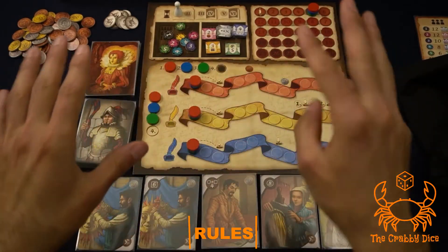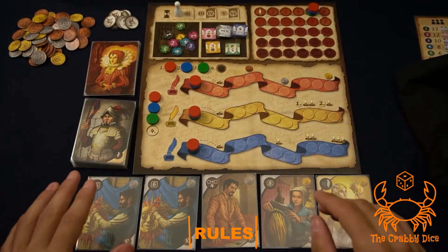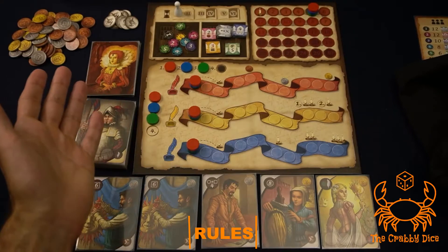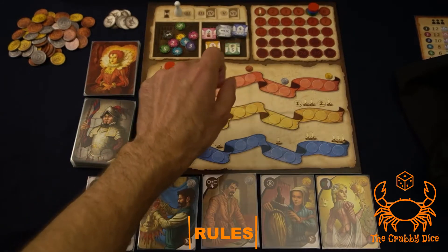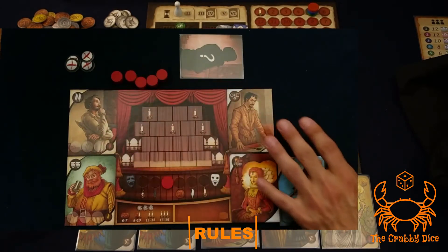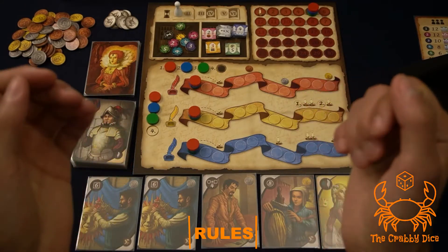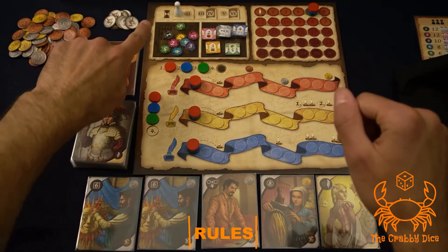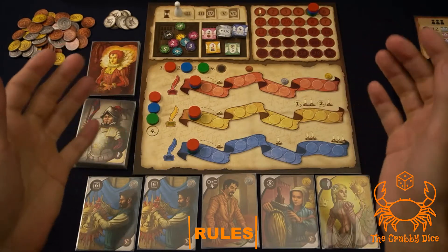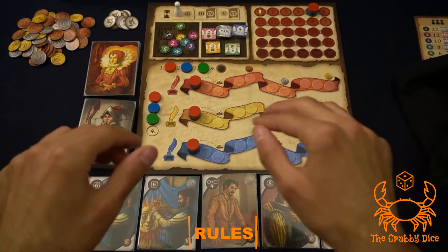Welcome to the rules section for Shakespeare, set up for three players. The main mechanics are: a bidding phase where you bid tokens to determine turn order, then an action phase where you draft characters, theater parts, and costume parts. After that you activate those characters to get tokens and advance the act tracks to score points. The game lasts six rounds, tracked on the board. During rounds four and six there's a special phase.